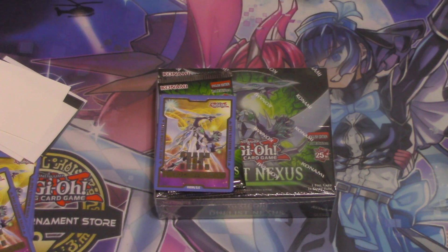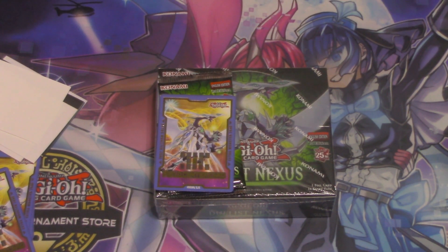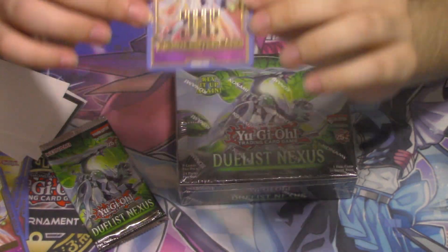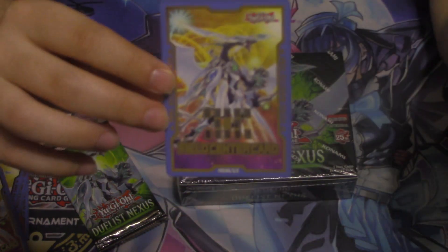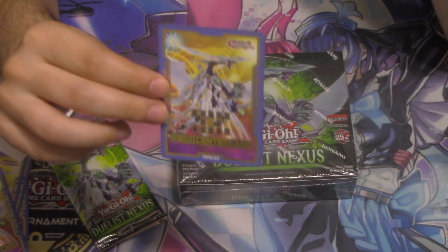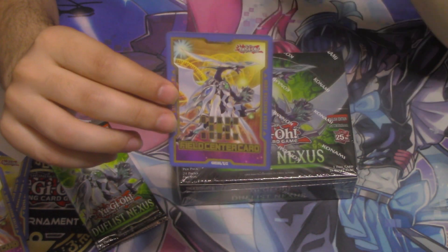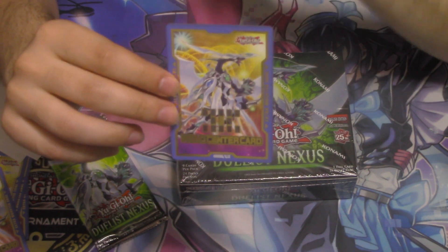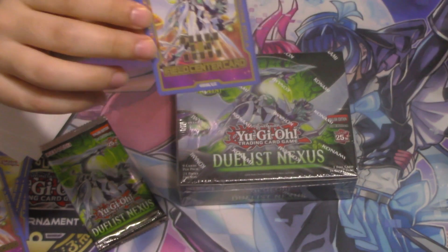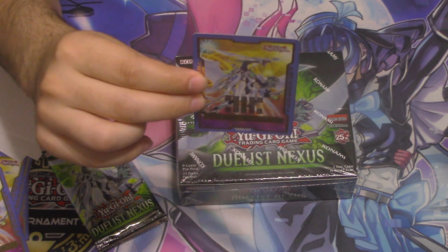Hey guys, Thomas from Team Sakurazo here with a Duelist Nexus box opening — it's technically a sneak peek, but you can see a sealed box right here. I really like the field centers they gave out, and I'm hoping you guys like them too because I'll be giving this away to one lucky winner. Rules are in the description — all you have to do is leave a like, be subscribed, and let me know in the comments what you're looking for in Duelist Nexus. Giveaway is available in the US and Canada only, and I'll announce the winner within a week and a half or two.